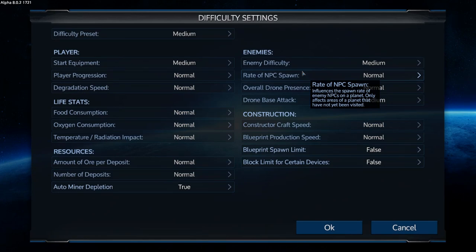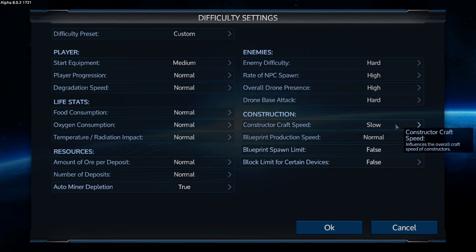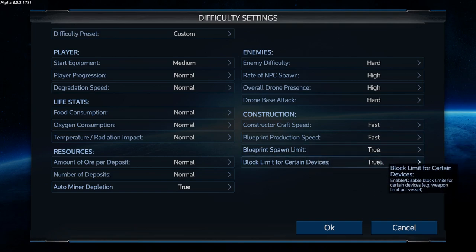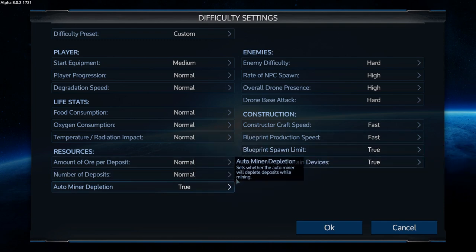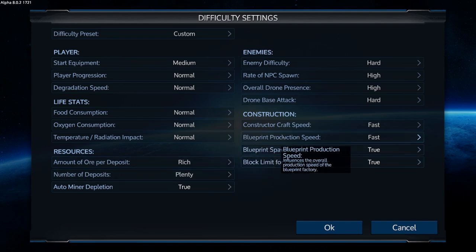I'm going to select hard for all the critters, crafter speed to be fast, blueprint production fast. I'm going to set these to true just to force me to spawn onto concrete. I'll set resources to rich and plentiful and leave the rest as normal settings. This isn't Iron Man — it's my single-player playthrough, so I don't have to torture myself.